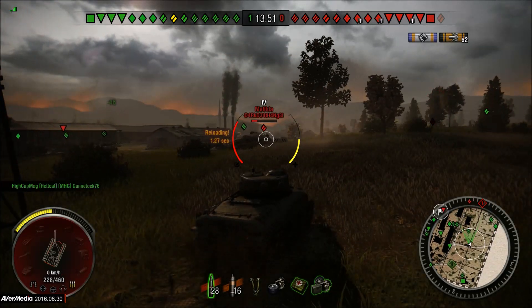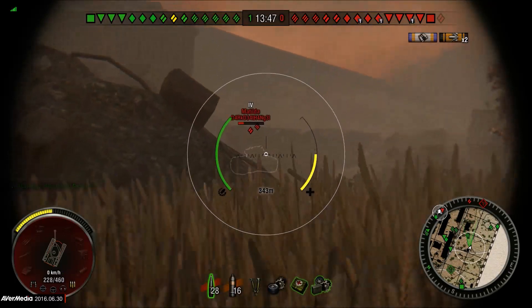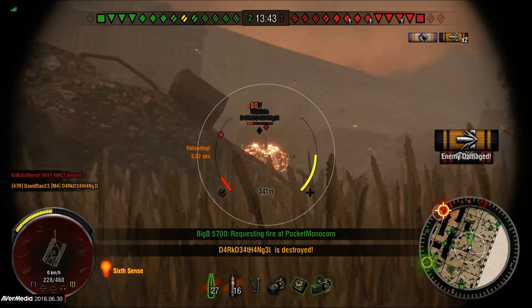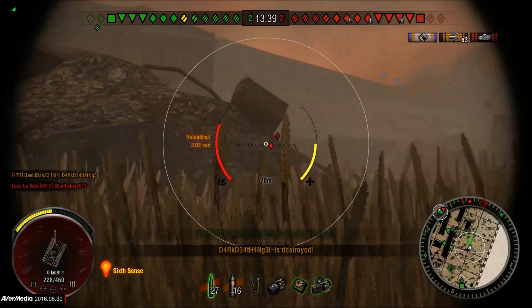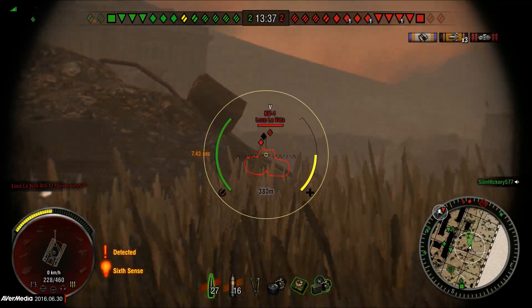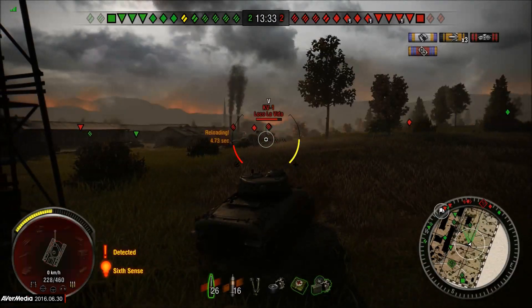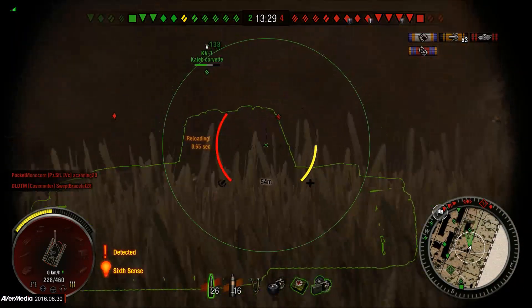We're only a minute into the match and I've already lost half my health. Please, let me at least contribute a little bit more before I die, because it's too soon to die — especially in such a monumental match. It's the thousandth match. I'm trying to hit this tank here and it looks like the Matilda that I destroyed is absorbing the shots I keep trying to put into the other enemy.